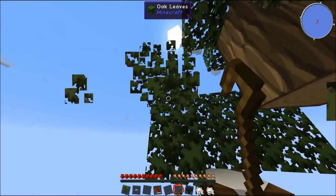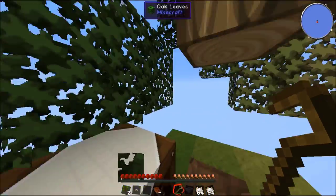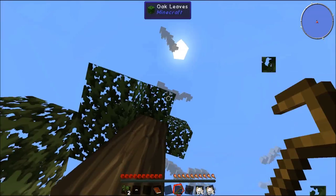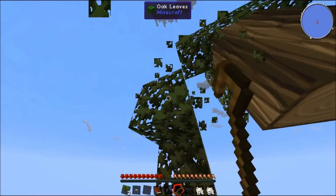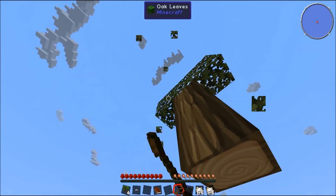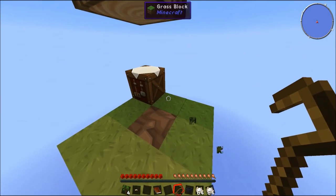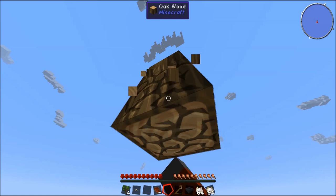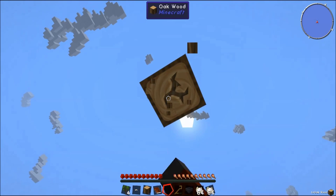We already got a silkworm which is really good - we'll go into that here in a little bit once we get started. I'm just going to finish this off and get a few more saplings. All right, we got four - that's not terrible. We're going to finish cutting this tree down real quick.